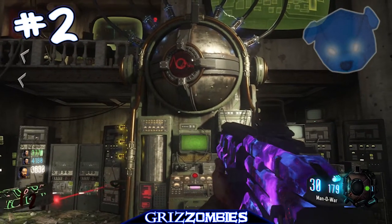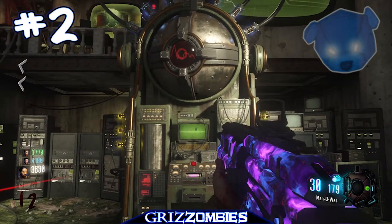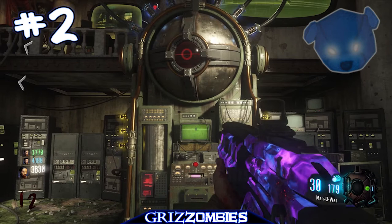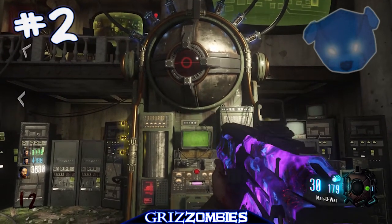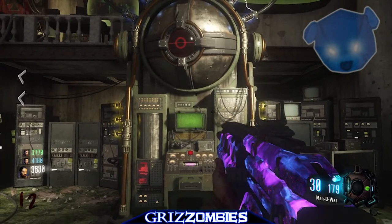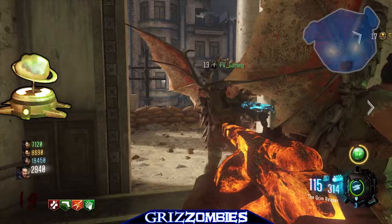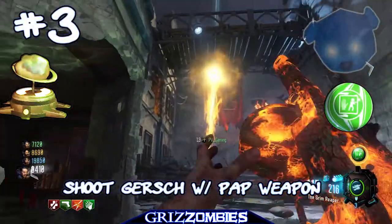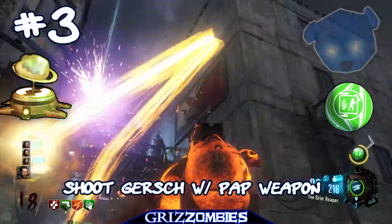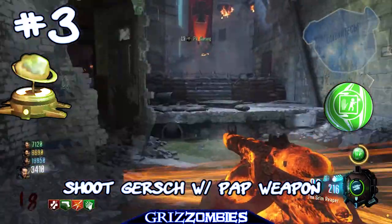Step three begins with six challenges. Each one activates when the green button is hit at the beginning of every round — if you screw up, you reset at the beginning of the next round. We're going to learn about Gersh — ascension was just mentioned, so here is the Gersh storyline.